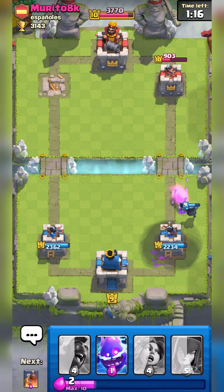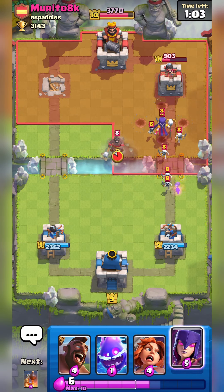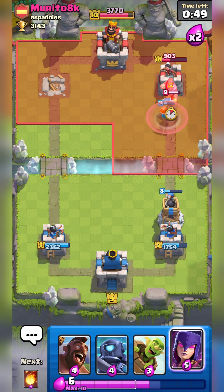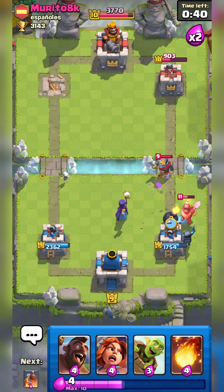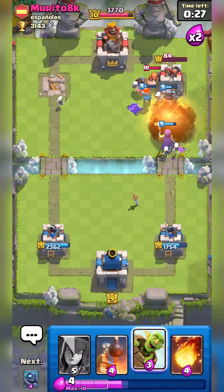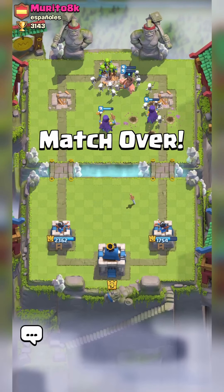He plays a Valkyrie so I use Mini PEKKA against it, then Fireball the over-leveled Goblin Barrel. He has an under-leveled Witch, which surprises me. He hogs again — I use Valkyrie and the Bomb Tower, then the E-Spirit to retarget the Hog onto the Bomb Tower, mitigating all the damage. He clutch-plays a Knight. I pressure with Valkyrie and Hog, send in the E-Spirit, the Witch, and the Goblin Barrel to go for the three-crown. That's how easy Hog Cycle is in Arena 7.